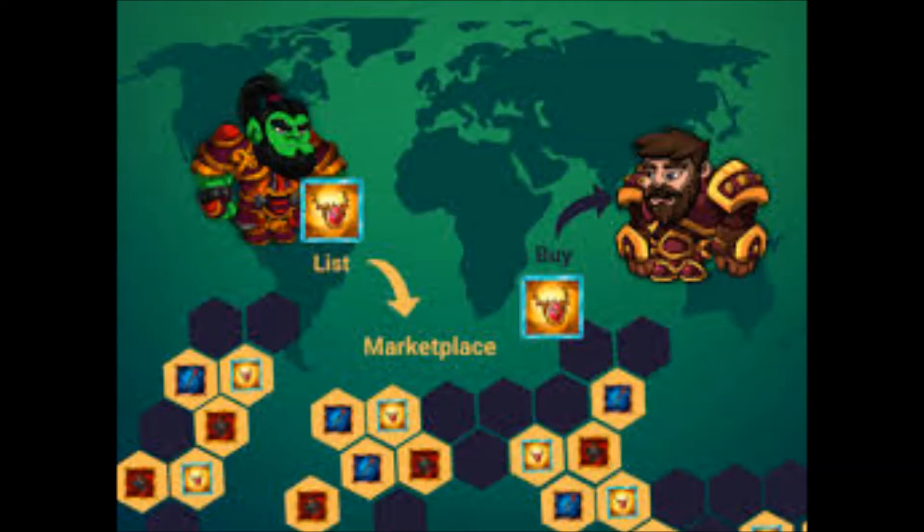By adopting a free-to-play model in Forest Knight, you will be able to play the game and earn both NFTs and tokens without having to invest anything but time. No large initial deposits, no odd subscription models. The team is focused on enriching the player's experience by adding many fun and unique features, and not just relying on NFTs to make it look cool.